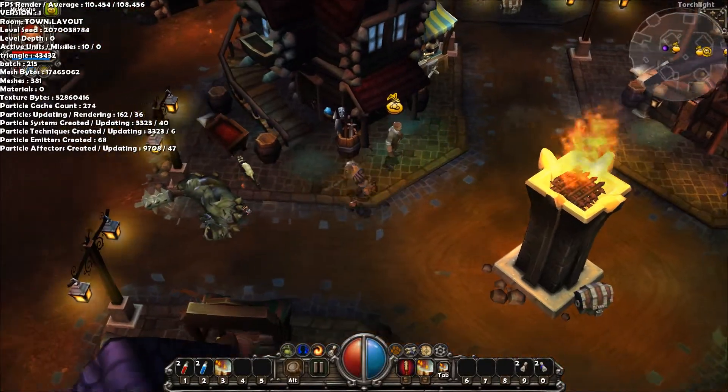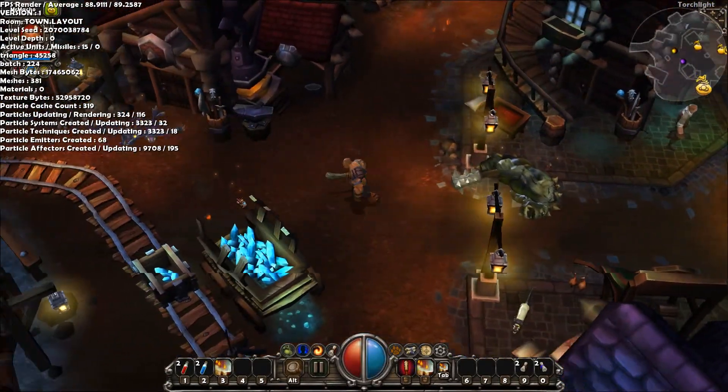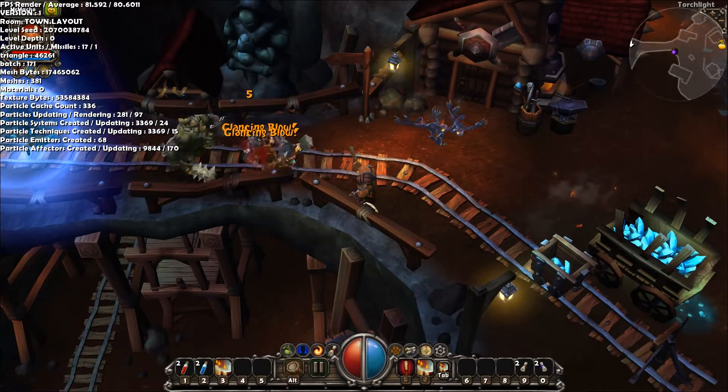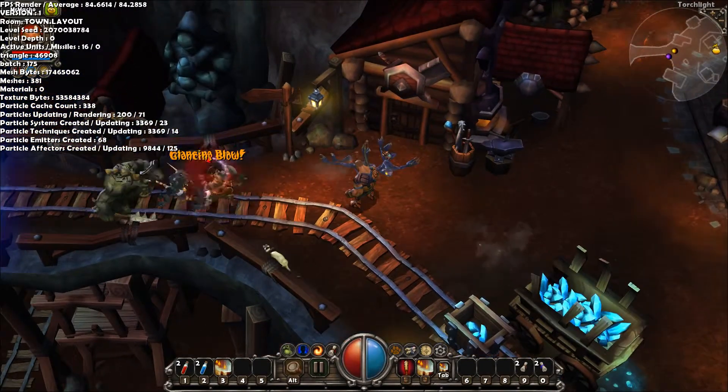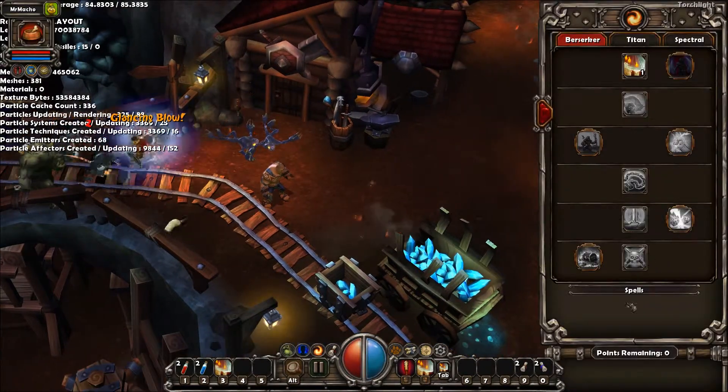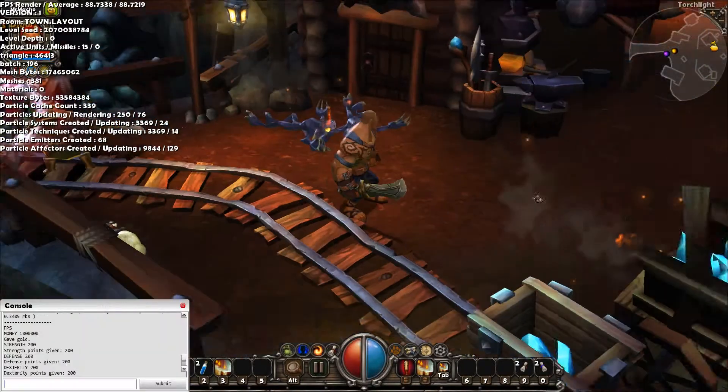Going into the shop you can see the frames are still 100. As soon as we go out of the shop with the flames it goes down to 80. There's a lot of action happening on the screen — it's 80 frames per second as well, pretty good considering I have everything maxed out.